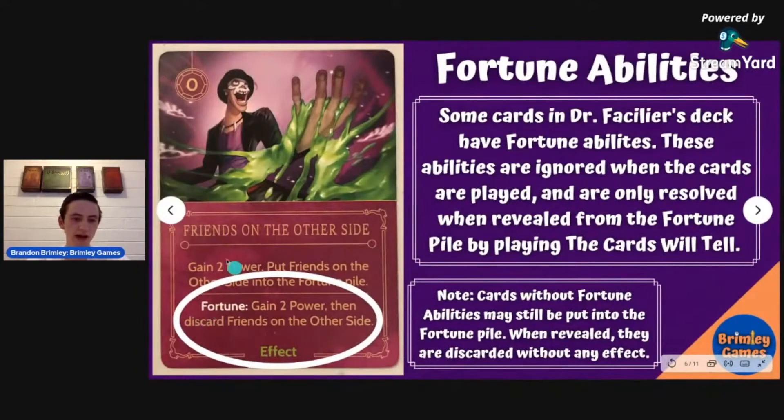On the bottom of the card, you'll see it has the regular ability first and then the fortune ability — these are two different things. If you play this card normally, you gain two power and put it in the fortune pile. When you play Cards Will Tell and resolve the cards, the fortune ability activates — so you gain two power and discard friends on the other side if that one is revealed. This is good on both sides of the spectrum for gaining power. Just be careful: if you put too many in there and opponents add some too, it decreases your chances of getting rule New Orleans when the time comes.